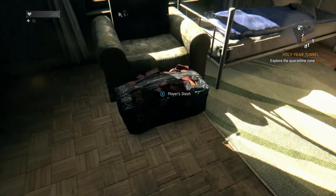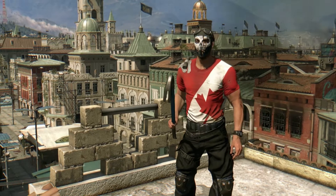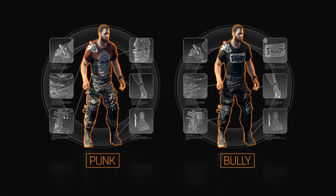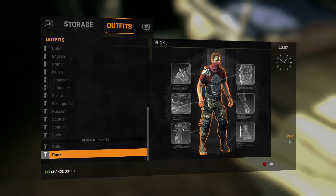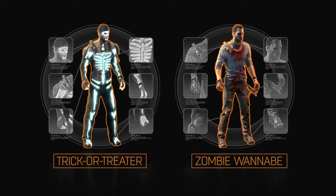There are around 20 new outfits, including national clothes, unlockable at survivor rank 3. For completing the game on normal, you'll receive two new outfits: the Bully and the Punk. For hard mode, you'll now get the Trick-or-Treater and the Zombie Wannabe outfits.